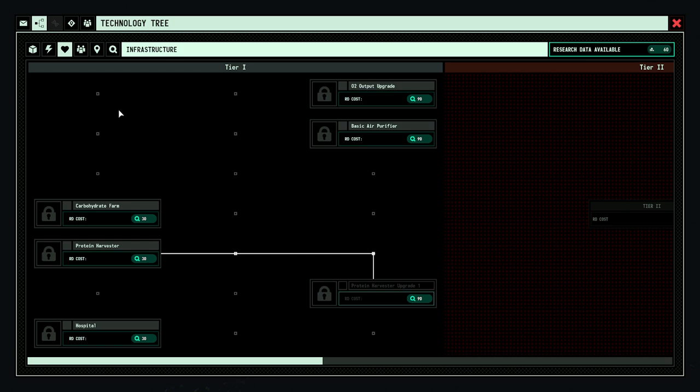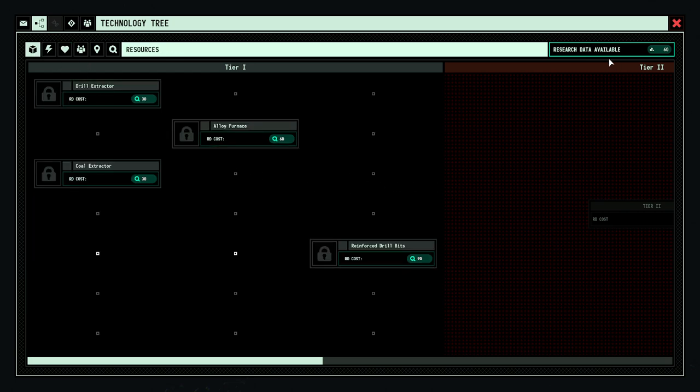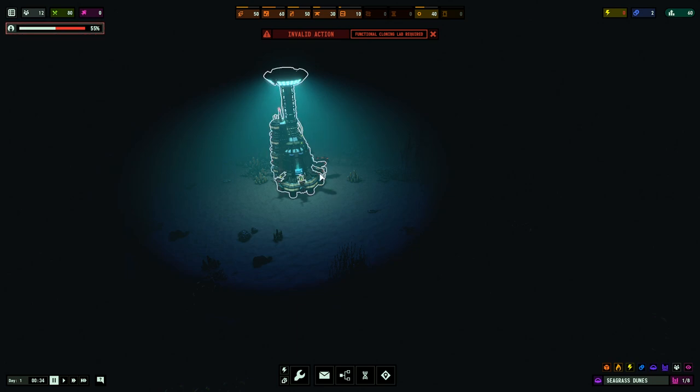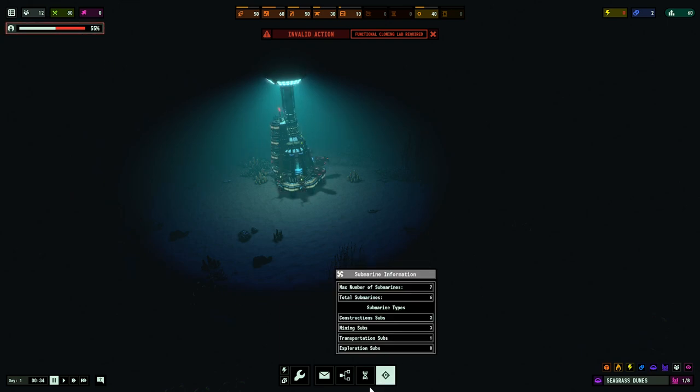The technology tree is really important - do not touch it unless you have to during the tutorial, because there are certain things you're obligated to purchase, like a coal extractor or alloy furnace, to be able to progress. Cloning is kind of the main story - we are looking to clone human beings, which is really important to our labor. We have seven submarines - max is seven. We have two construction, three mining, one transportation sub, so we have to build and maintain different subs to do different things.